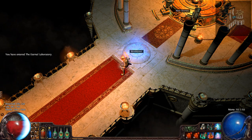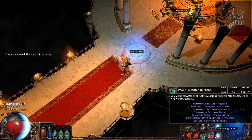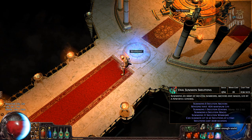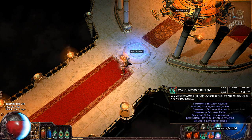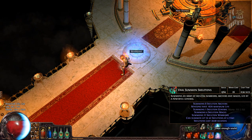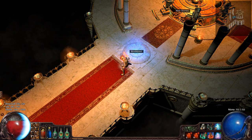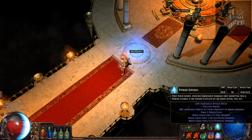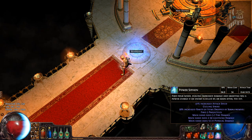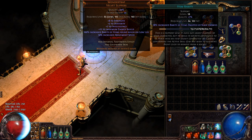My main abilities are Vaal Summon Skeletons — if you haven't played the game recently, they now have Vaal abilities which act like ultimate abilities from MOBAs, where you save charges and use them when you really need it. I use Vaal Summon Skeletons for a ton of tanking, damage, and general chaos. I also use Power Siphon to cull — culling means whenever an enemy is at 10% life or lower, I kill them in one hit — and I have increased rarity of items attached to it.